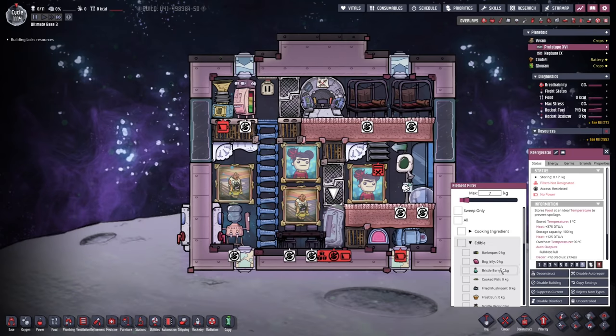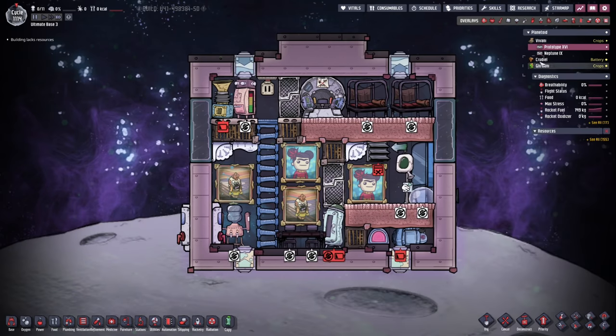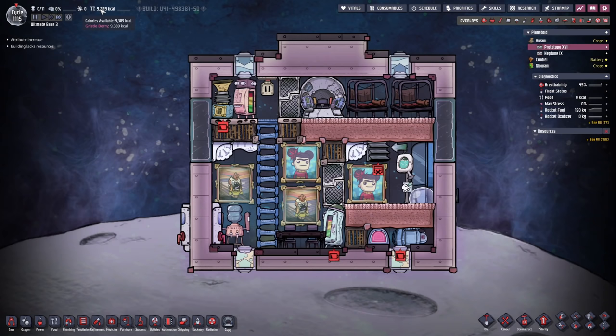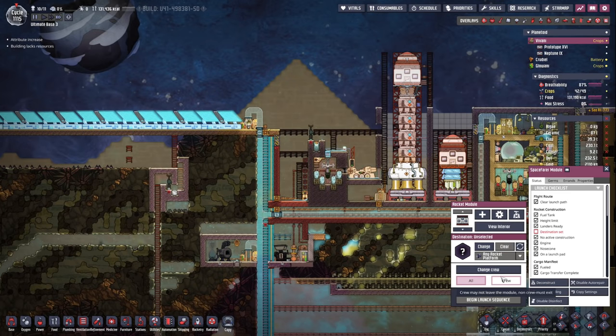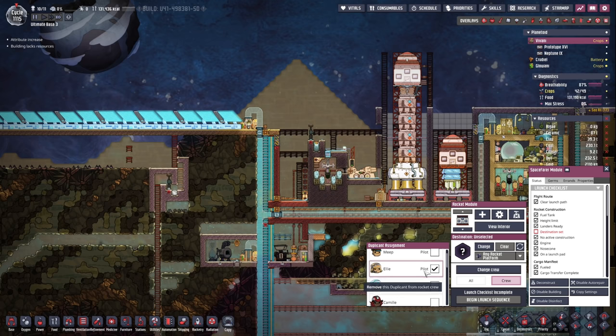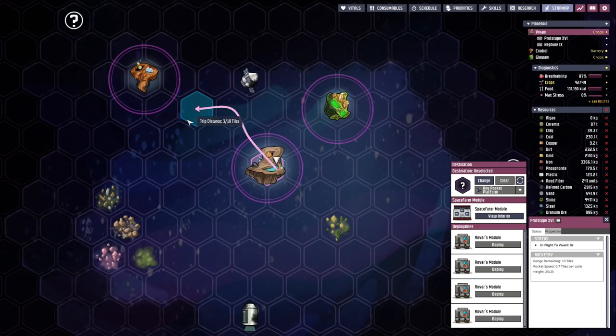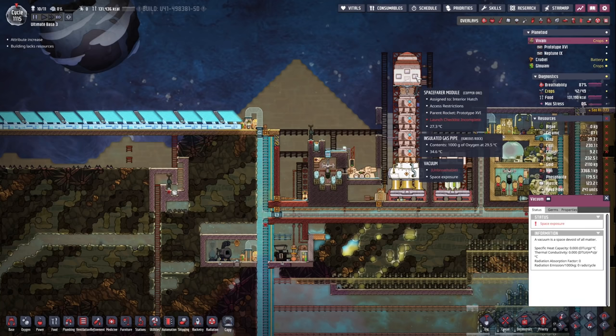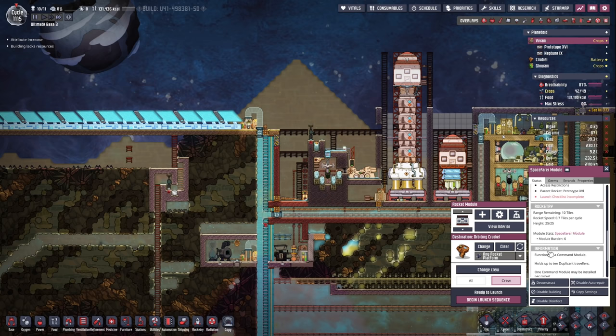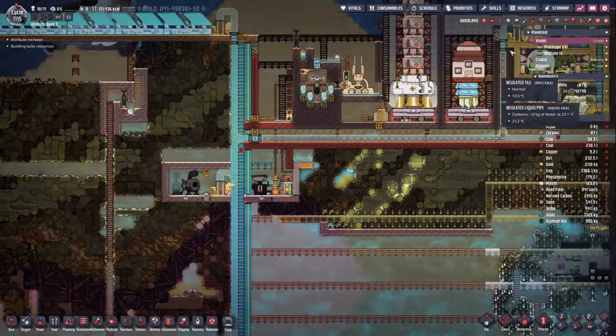I think we're ready to send over the rovers, so I'm gonna fill this up with Grizzleberry and we're gonna prepare for the launch. We got 9,000 calories in the rocket — that should be enough for one duplicate. It's Ellie, of course. Ellie, I want you to move over to this orbit, please. Did we forget anything? Nope. We can begin the launch sequence and go for it.